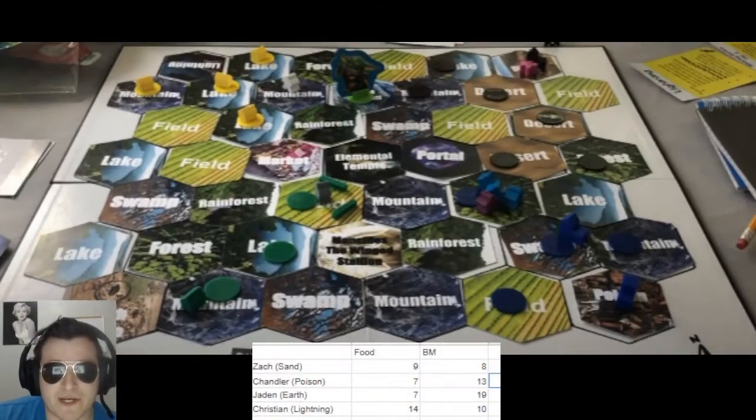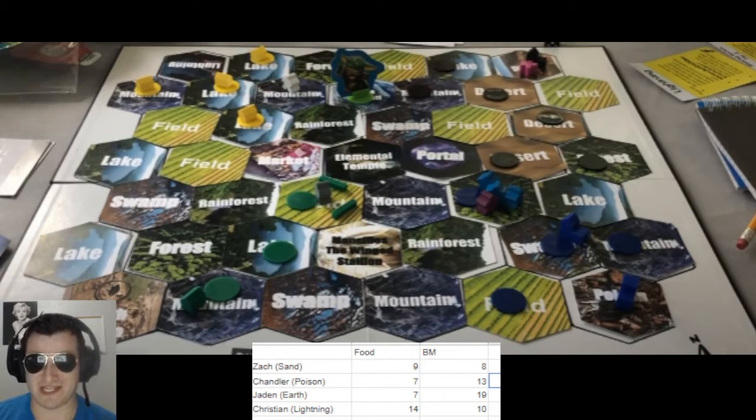Going into turn four with our updated resource totals here at the bottom of your screen, we once again see that Lightning is in a position where he could go to tier two as early as turn four — no one else in that position. Sand is looking to recapture some of that aggression that he instigated in the first few turns.